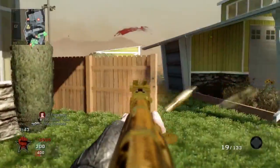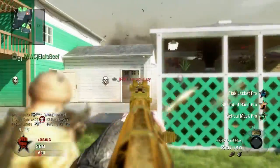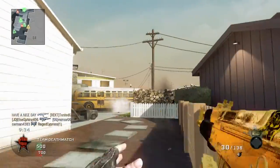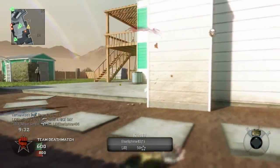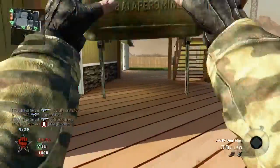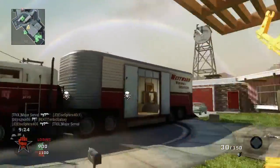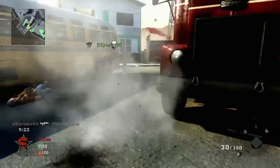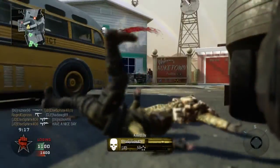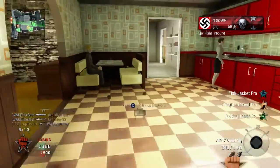We've got an interesting battle coming up within this commentary between an assault rifle and a submachine gun, both of the same Kalashnikov family — the AK-47 and the AK-74U. One is an assault rifle, the other a submachine gun, and they fare differently at different ranges. The AK-47 is famous for its medium and long range combat, while the AK-74U is better at short and medium range.